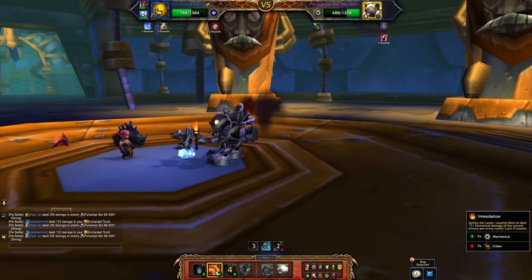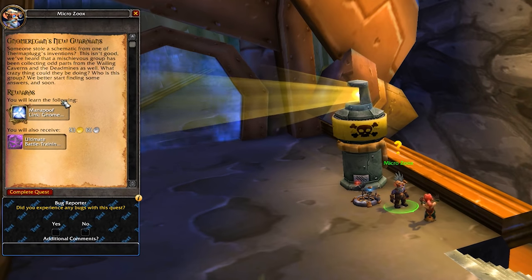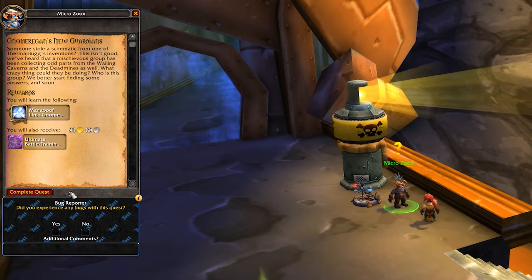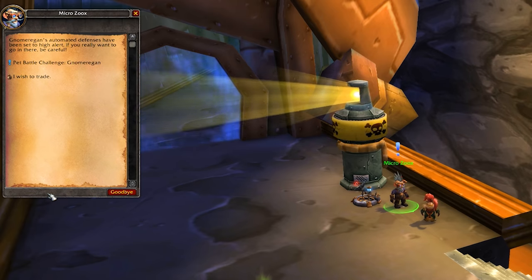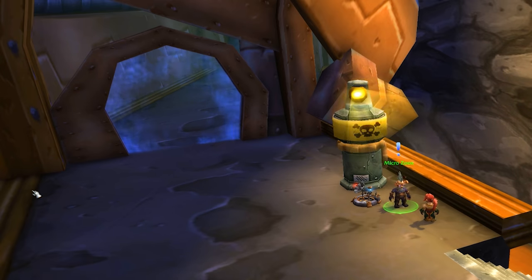On the first run you're allowed to heal your pets, which is a good time to experiment with substitutions. At the end they give you an Ultimate Battle Training Stone and teach Manipoof how to teleport you back to Gnomer. After that you can immediately head back in for your first challenge run, which you can do once per week per account — not per character, thank goodness.